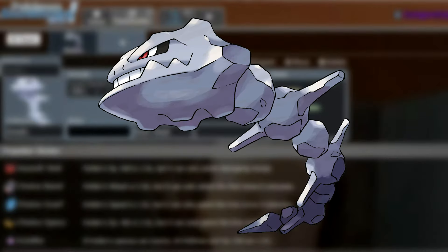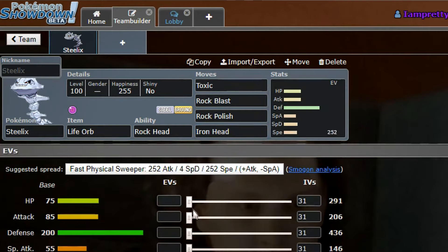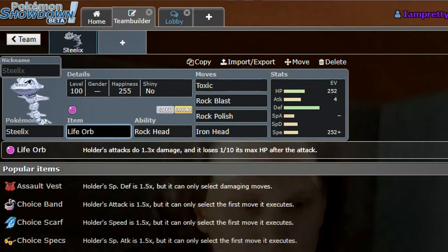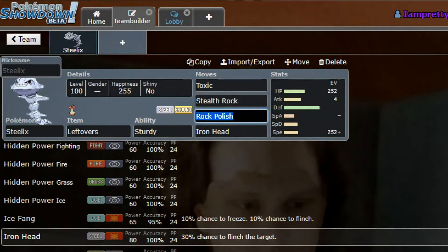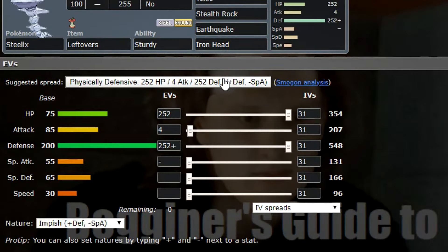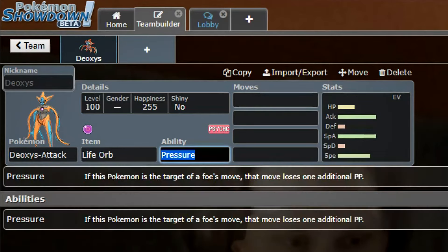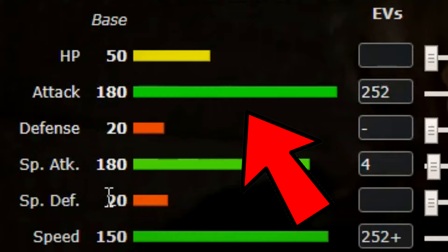Number two: think about the role of the Pokemon. For example, if you're choosing a defensive Pokemon like Steelix, you don't want to make it a fast support that just toxics things and switches out. Steelix can take a hit because it's a defensive Pokemon, so you put a lot of defense into it, make it a stealth rock setter, a toxic setter, and use protect and dragon tail.